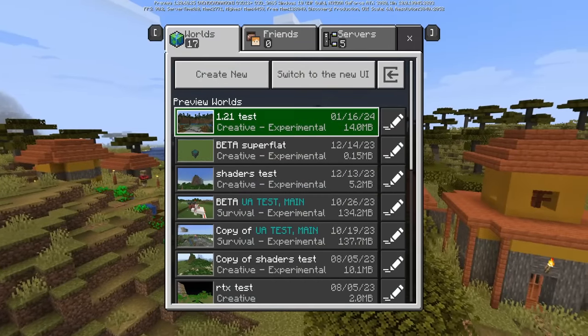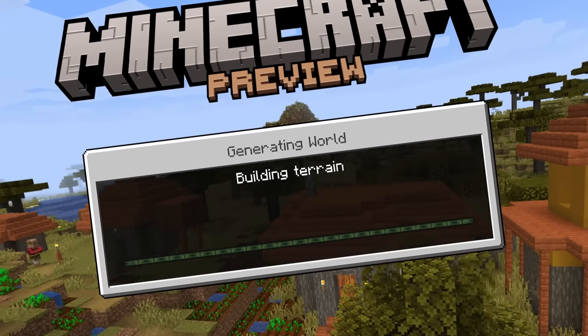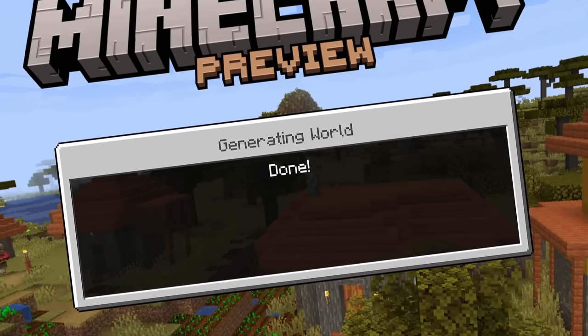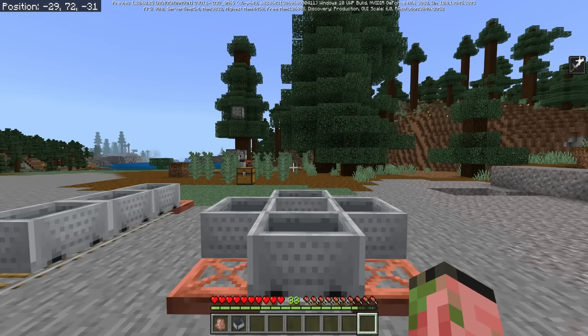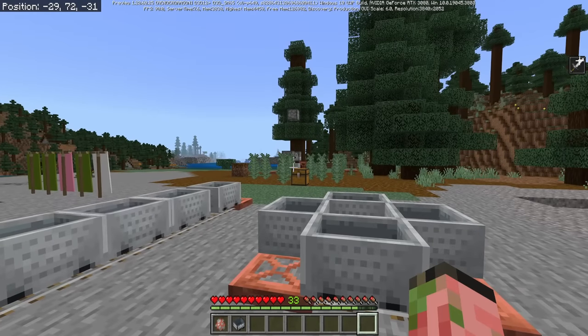There's been a great bug fix for realms — you'll no longer get stuck on an infinite loading screen when trying to join your realm. This was affecting a lot of players, but it should no longer happen. We've had yet another mob being removed from Peaceful difficulty, so Zoglins will now despawn on Peaceful. Previously these guys would just become passive and wouldn't hurt you.